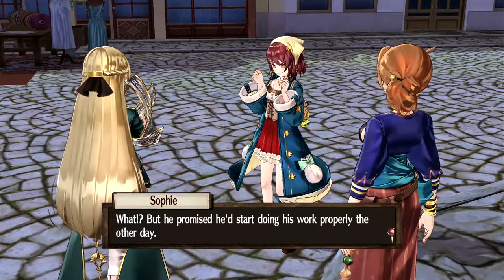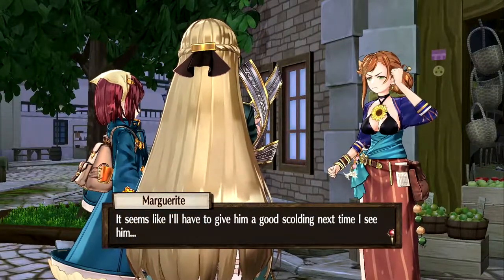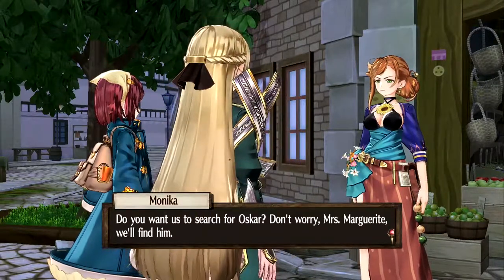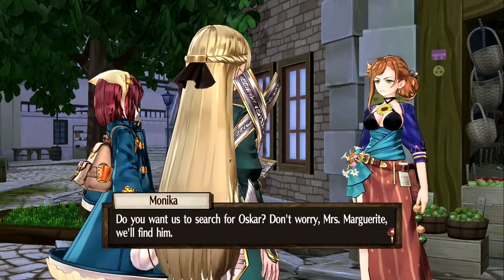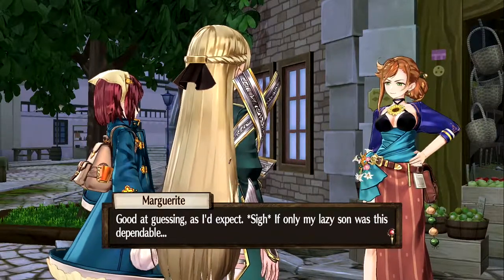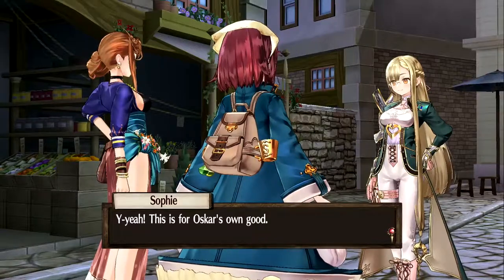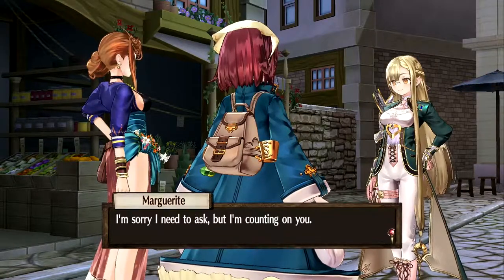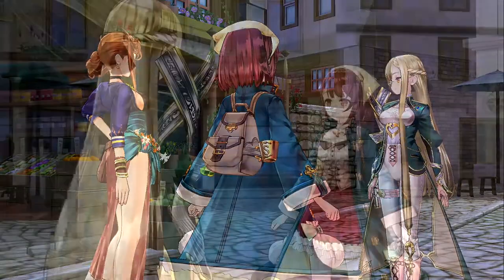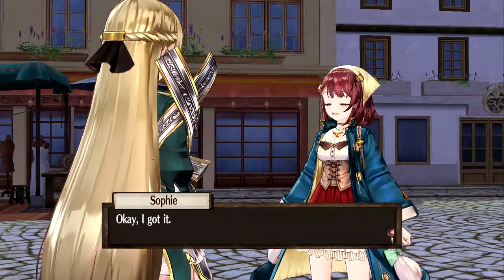"What? But he promised he'd start doing his work properly the other day. Seems like I'll have to give him a good scolding next time I see him. Sophie, Monica, can I ask something of you?" - "You want us to search for Oscar? Don't worry, Miss Marguerite, we'll find him." - "Good at guessing, as I'd expect. If only my lazy son was this dependable." Monica will search the area south of the church; Sophie searches the north side.